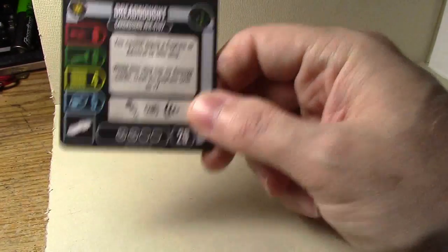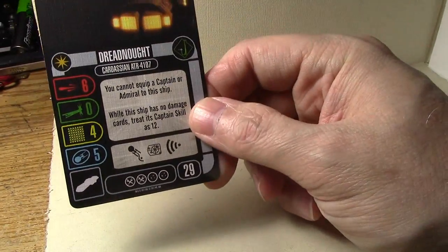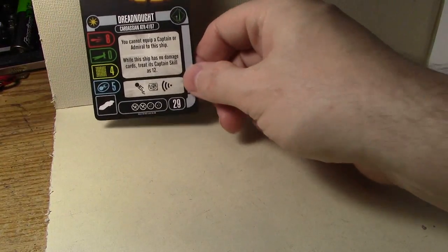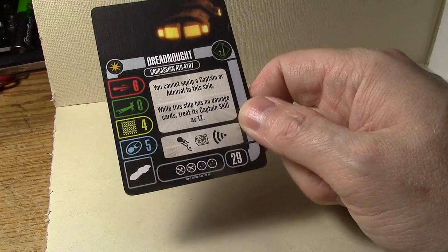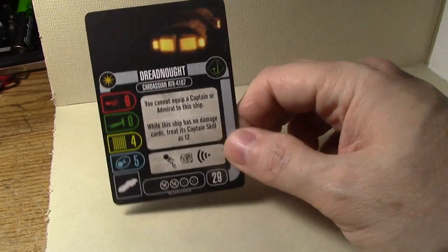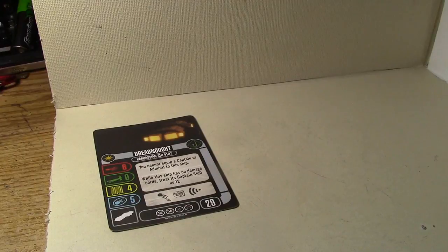Because it's not supposed to have any crew on it, there's a card that comes with the Dreadnought pack — the maintenance crew thing — which allows you to add a crew slot. Six attack, four hull, five shields: lots of durability, lots of hitting power, and it stores captain skill 12. Some of the shield upgrades are not Federation-only, so giving it more shields would be really nice. Definitely a hard-hitting ship.